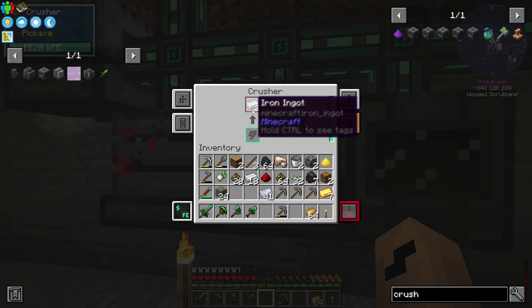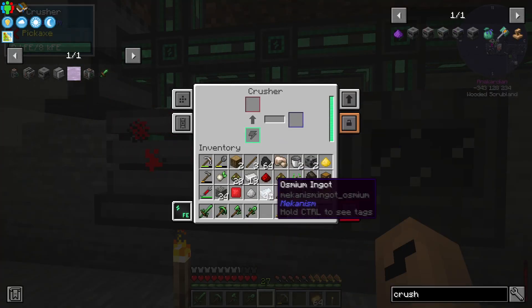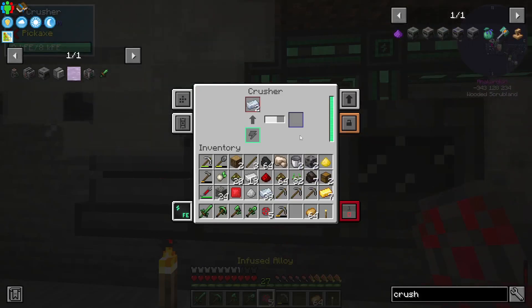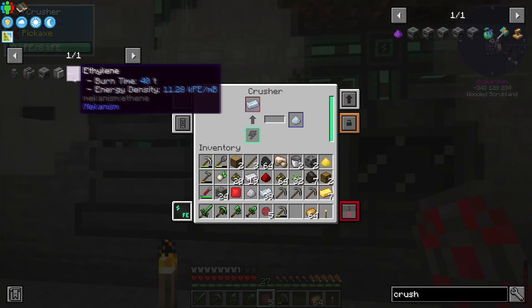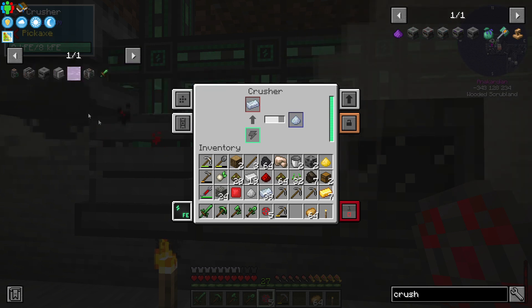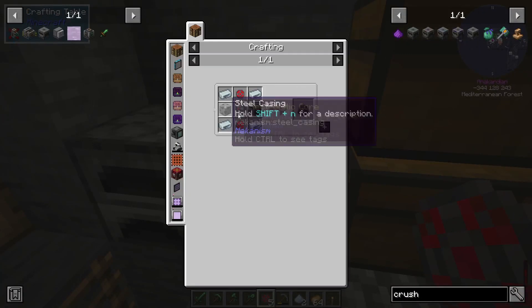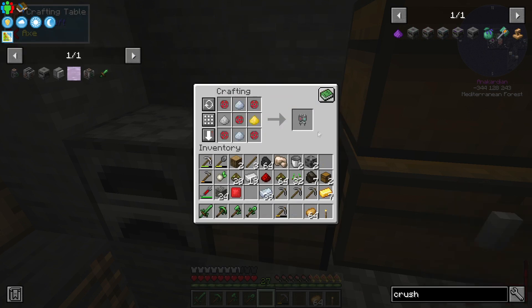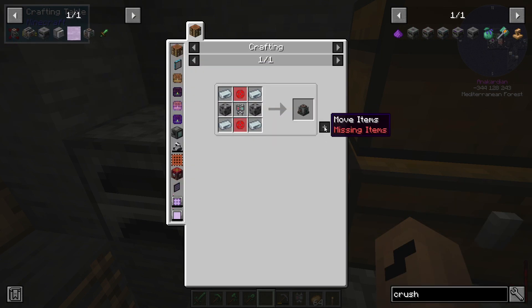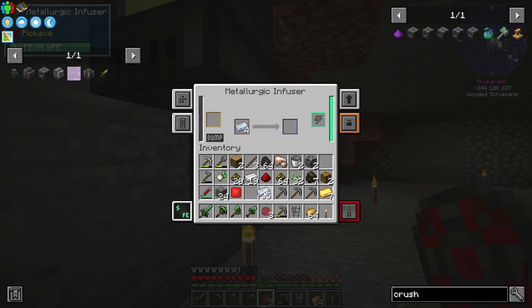I need just one iron and two osmium. I'm actually going to need two of those, but we're just making them as we go along, because the electrolytic separator also needs one. We can make it fairly compact but we do need to minimize our resource usage because we do not have a lot of resources. And there — I ran out. We got one, two, three, four and this one.